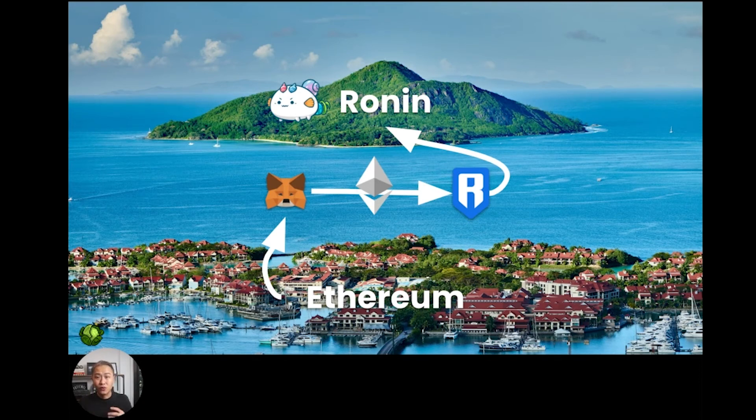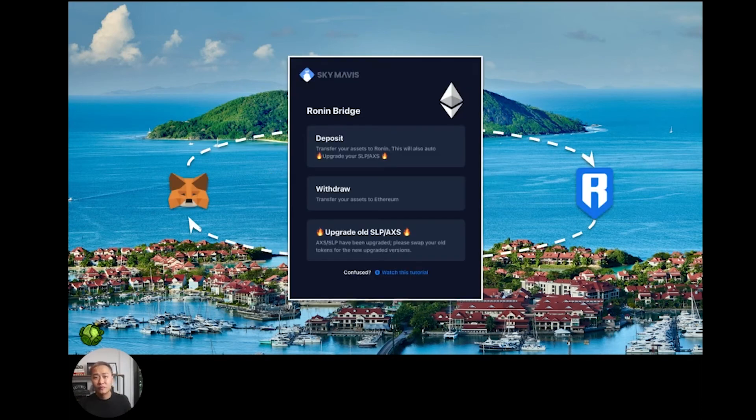We need to be able to move ETH from one wallet to another, and this is called the bridge. Sky Mavis have created a Ronin bridge which lets us move our crypto from one wallet to another. It's literally a bridge between the Ethereum mainland and the Ronin Island. Our crypto can now move freely between the two islands, and it also solves the problem of congestion on the mainland. It still takes a while to transfer from Metamask to Ronin Wallet, but once that is done and your ETH sits in your Ronin Wallet, you're free to roam on Ronin Island, and your days of congestion and high fees are over.